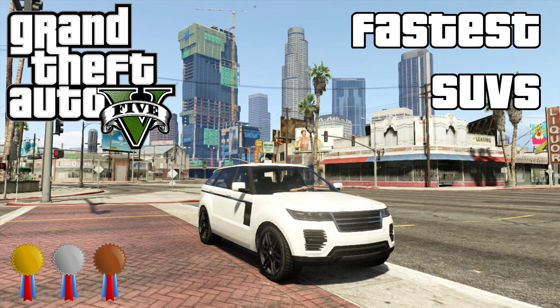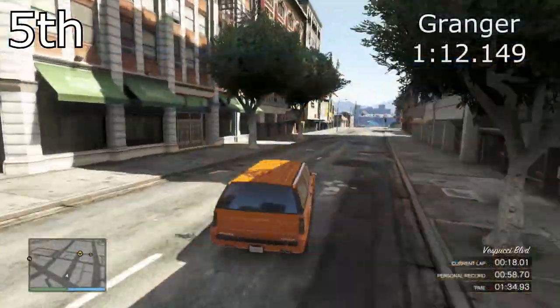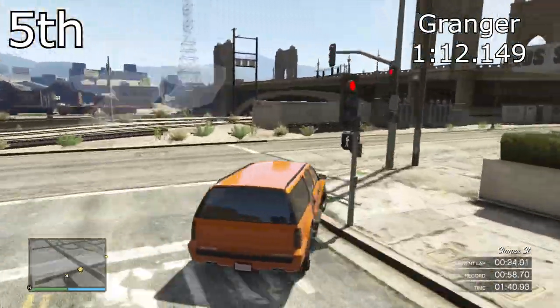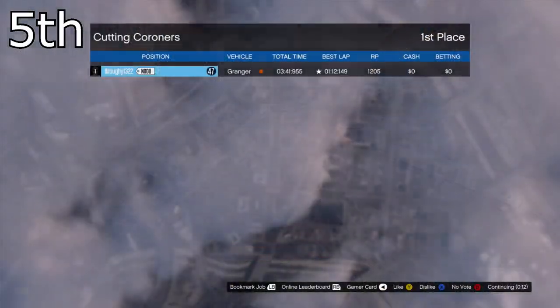For more detail check the description down below. In 5th place we've got the Declass Granger with a lap time of 1 minute 12.149. I only focused on the top 5 SUVs in this video, but I did actually test them all, so if you want to see all the lap times from all the SUVs in the game, check the description down below because they'll all be in there.